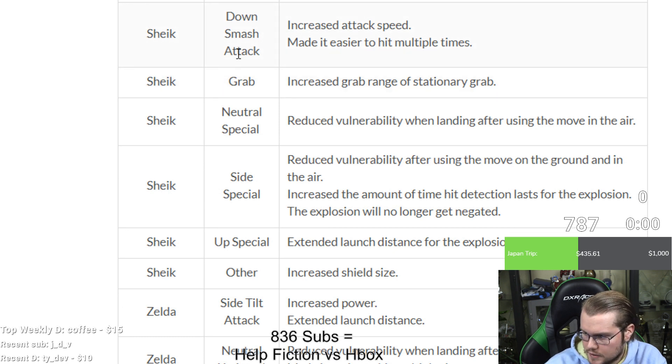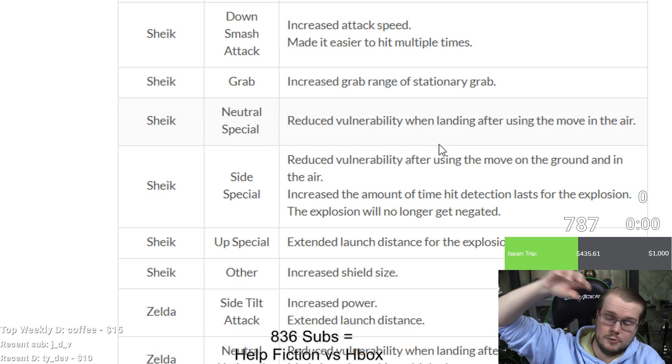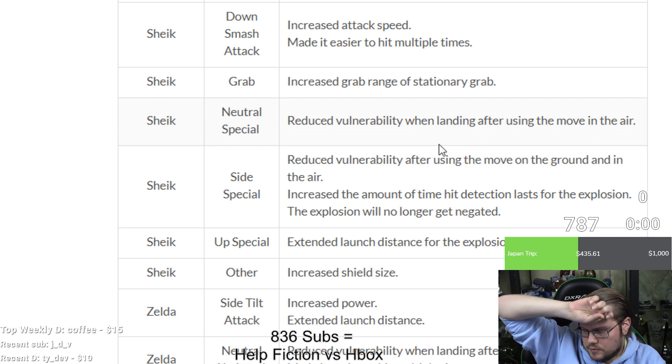Sheik has quite a few changes. Down smash: increased attack speed so it's quicker now and easier to hit multiple times — good for Sheik. Grab: increased grab range for standing grab, so dash grab is the same range but standing grab gets more reach. Neutral B needles: reduced lag when landing after using the move in the air, so the needles-to-bouncing-fish combo gets easier to land.